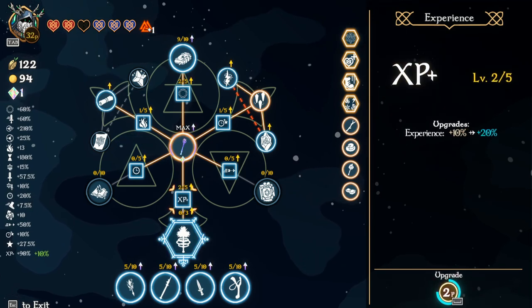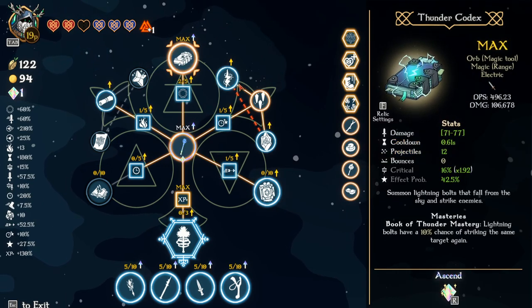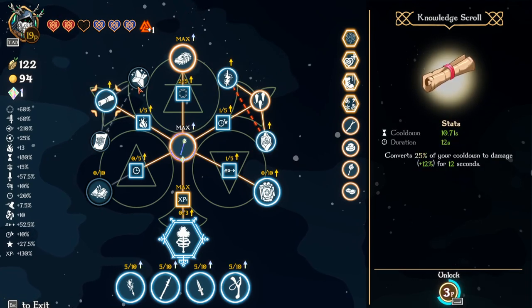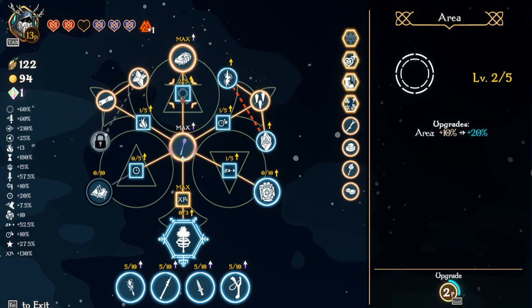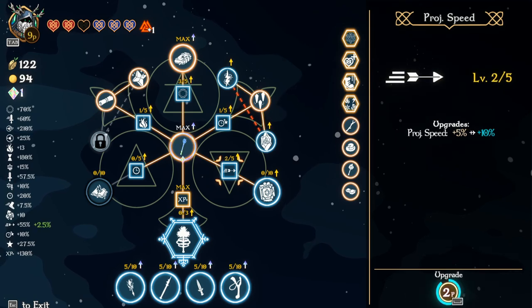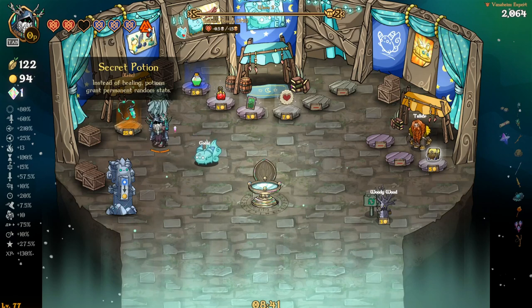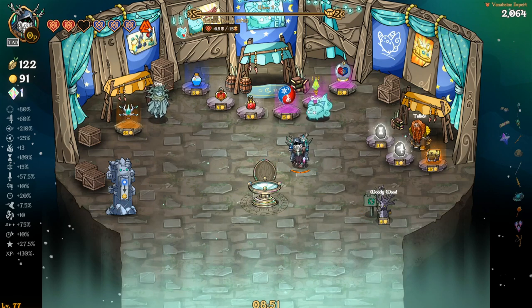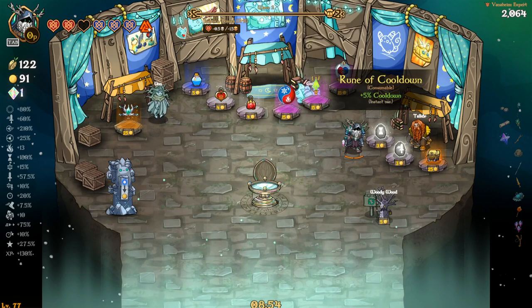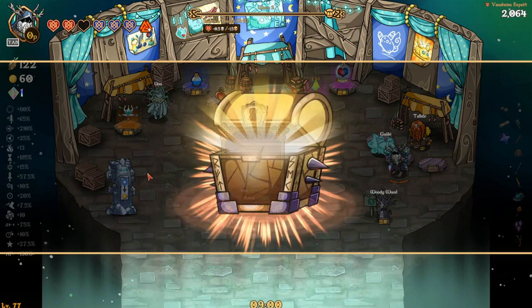We'll get a ton of stats — but do I want to stop healing? I really want that item, that's for sure. But I can't take it. As much as I want to, I can't — because if I do take it I will end up dying.